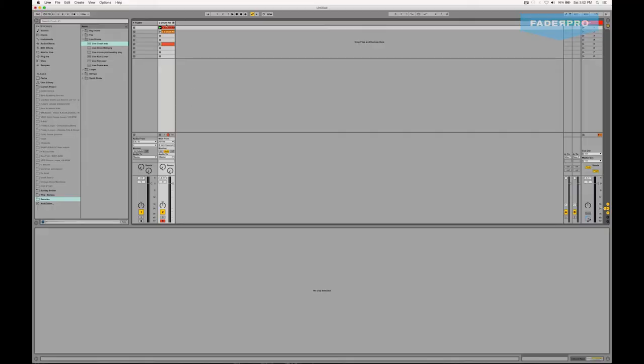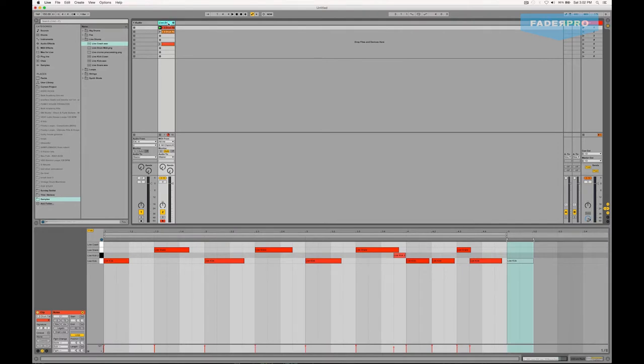After we recorded that initial beat, let's go ahead and layer those drums with some other sample drums to beef it up and give it the kind of sound I'm looking for. This helps in the process of creating a song because when I get things sounding the way I really like them, it helps maintain that creative focus. Anything that helps me reach the goal of writing the song is what I'm focusing on. So let's layer that beat and I'm going to name this track — 'Live Drums' — because I like being organized when I start working on stuff.